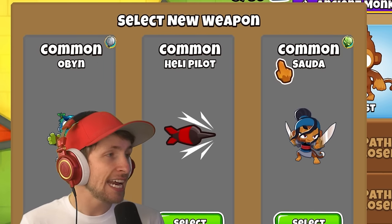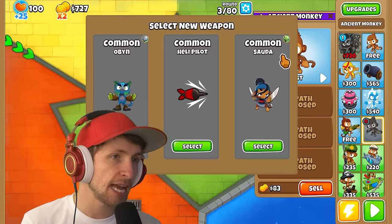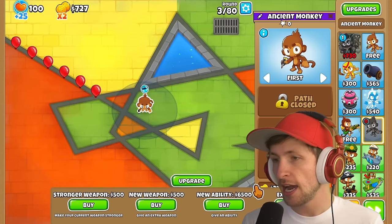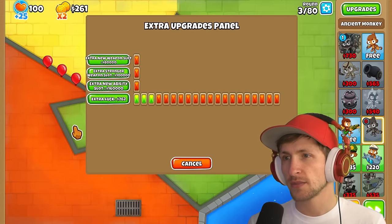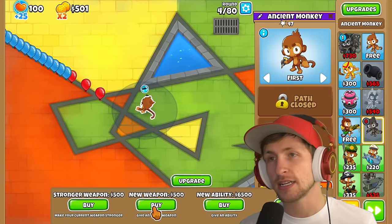It even has an icon now that tells you what it can pop — so Sada can hit camos, Open can hit lead. I think it's always nice to just start off with Sada. I think that gives us a huge bonus, and I think we kind of always want to just buy luck. Getting the luck upgrade is just really solid all around.